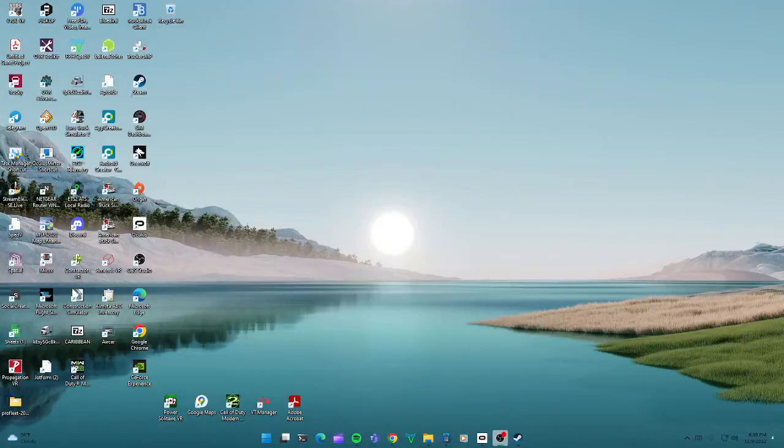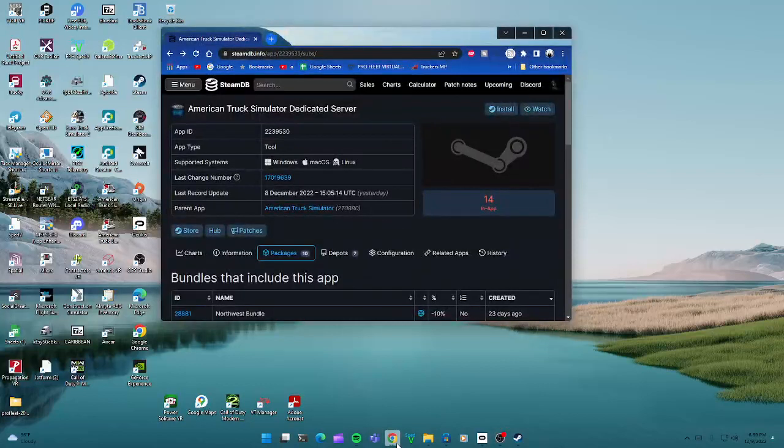The first thing you want to do is go to your internet browser and look up SteamDB. Log in with your Steam account, and it's going to bring up the page for American Truck Simulator Dedicated Server.